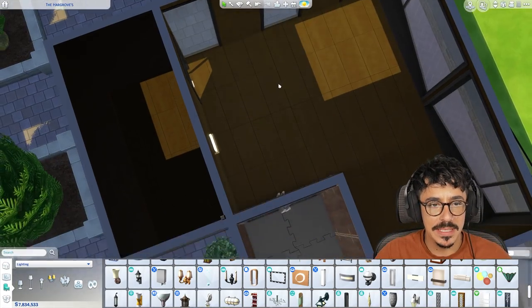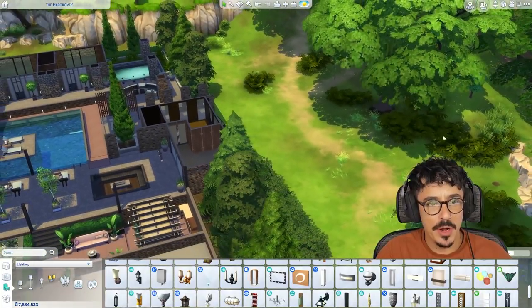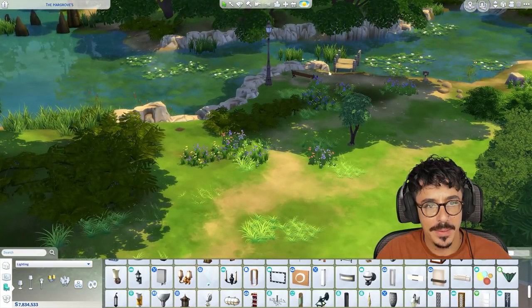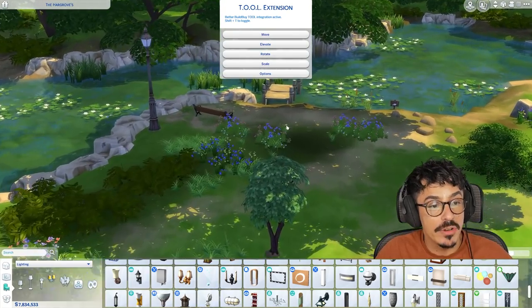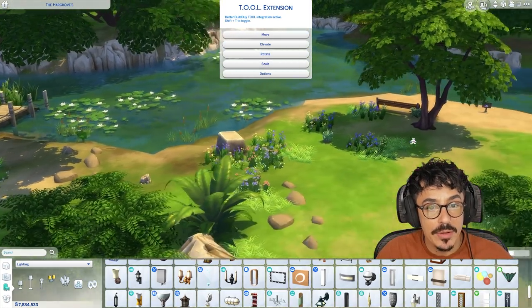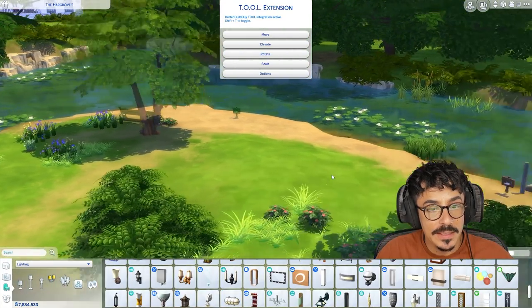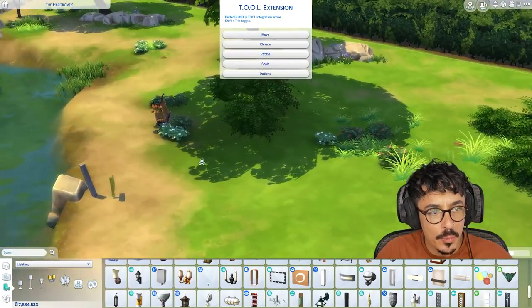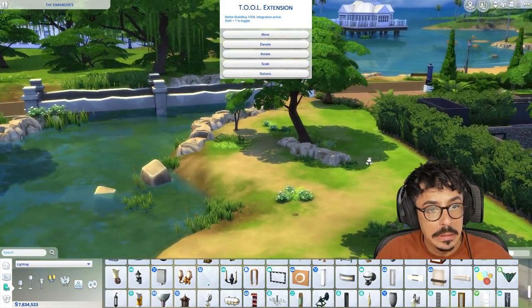Now this part of the property - because of these big windows here, this is supposed to be private land. I still didn't get rid of the benches - we're going to do that now together. We're going to get rid of all of these little things that hopefully stop Sims from wanting to come over this area, because there's nothing for them to come here for.